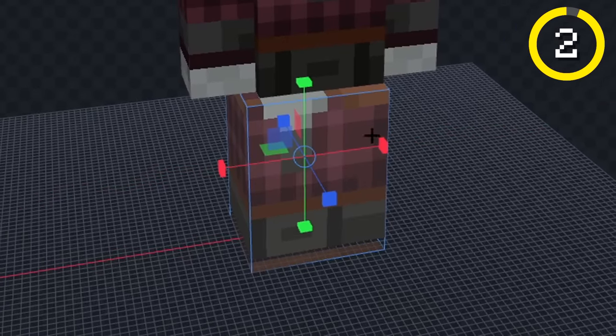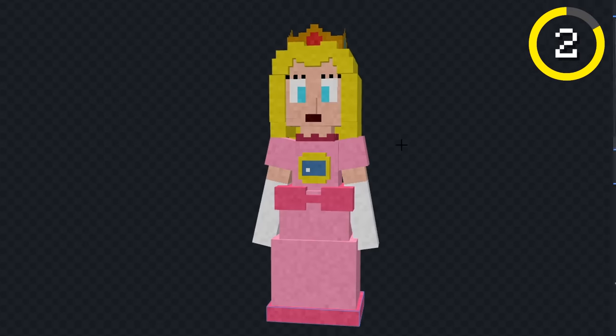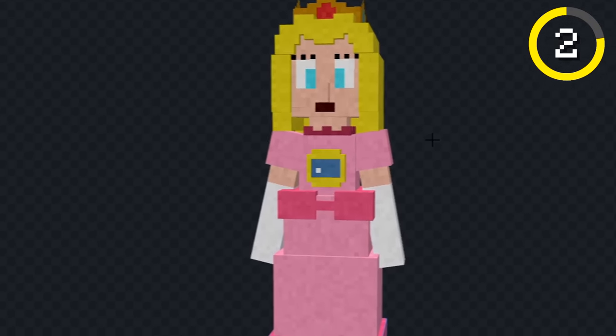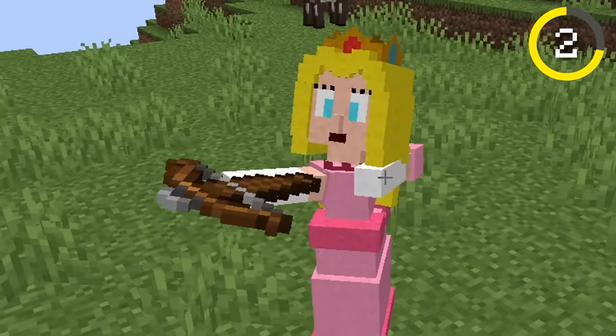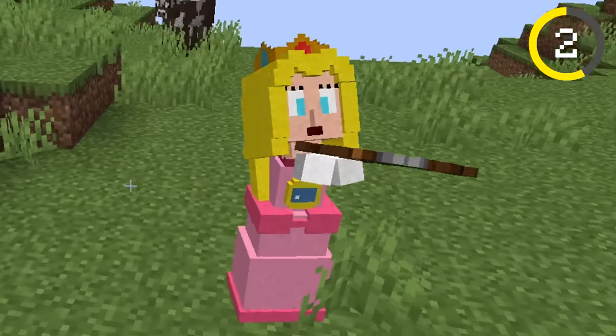Next, I made Princess Peach. Let's extend her dress down, now let's color her head, and we'll add this thing on her chest. I think that looks good, let's see it in game. There's definitely something wrong with her arms — it almost looks like her arms are backwards, this is so weird.